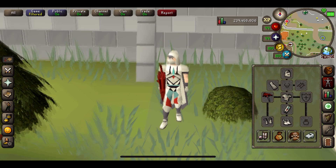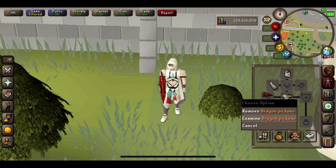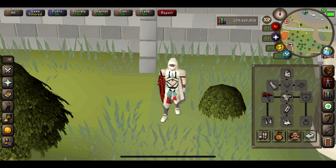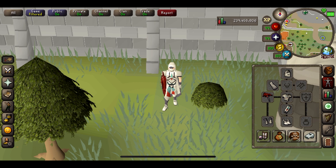Let's go over the gear. I am using full Graceful — that's just to maximise the amount of run energy. I do have a Dragon Pickaxe, and that's just for the special attack which obviously boosts us. It doesn't actually matter too much what pickaxe you use; they all mine at the same rate.